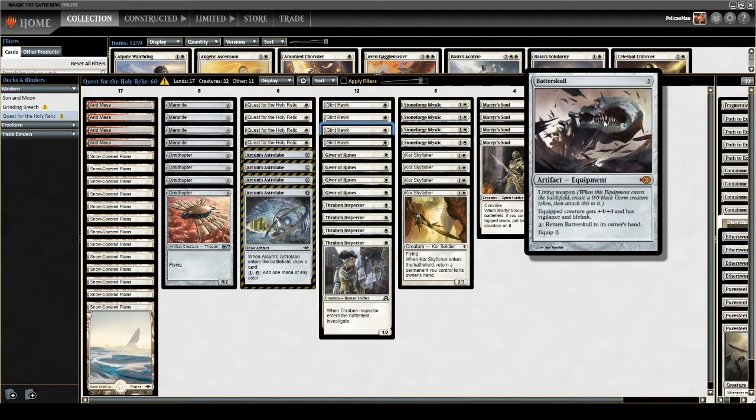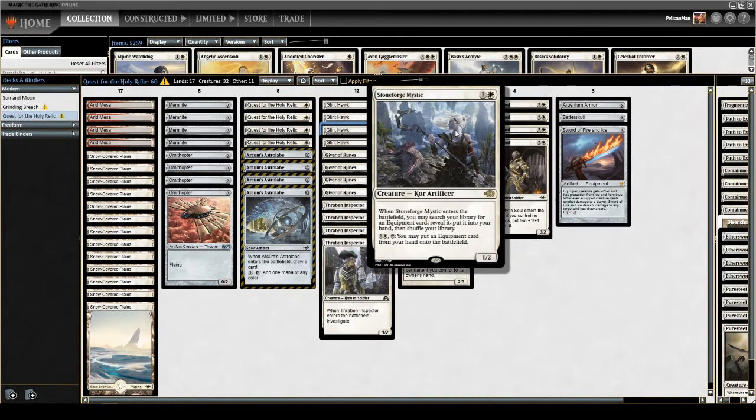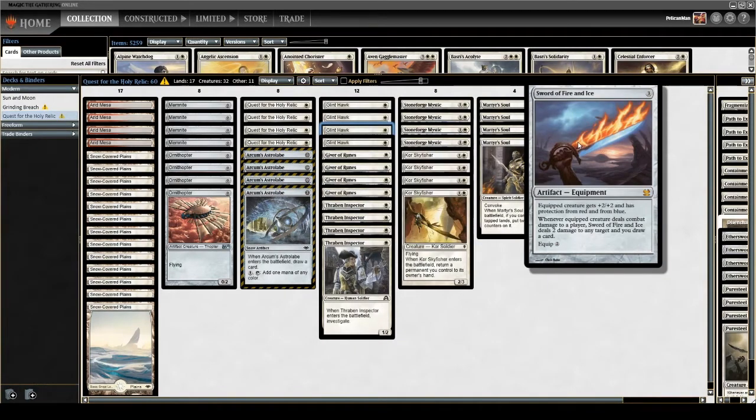We've also got a Batterskull here, which doesn't work great with our quest. The way Living Weapon works — if we activate quest and get the Batterskull, it'll try to equip to the creature but end up resolving onto the Germ token via Living Weapon. But Batterskull is nice because it lets us quest with no creatures in play and still make a body. Also, it's obviously the best thing to get with the newly unbanned Stoneforge Mystic.